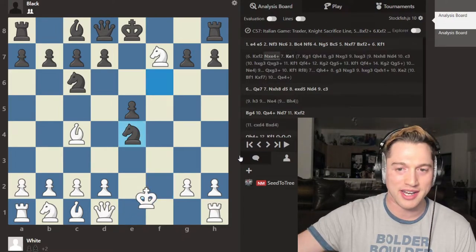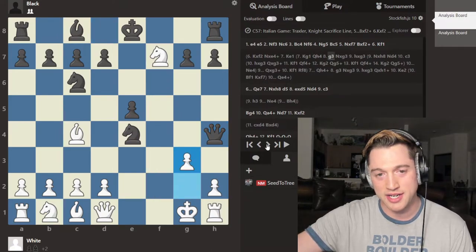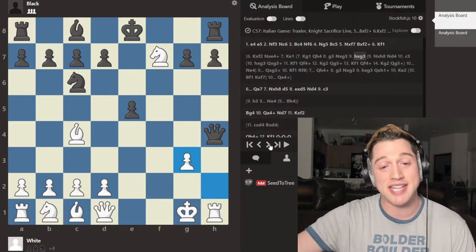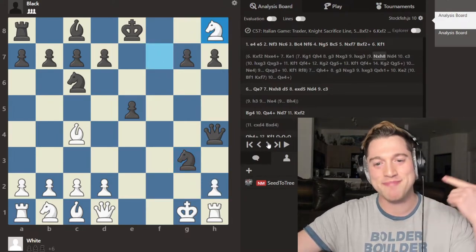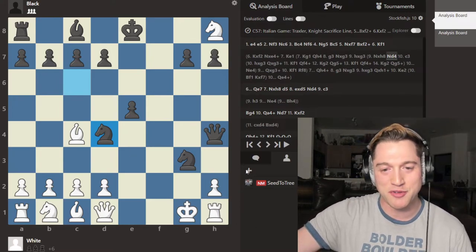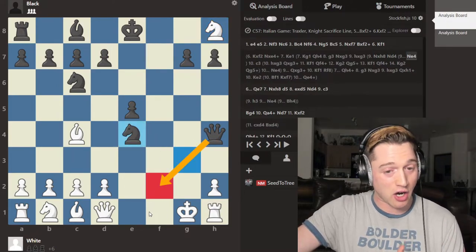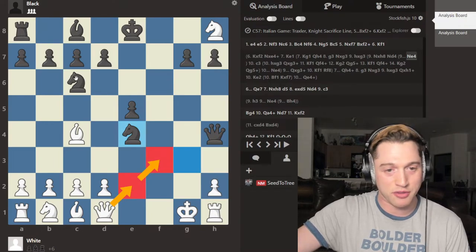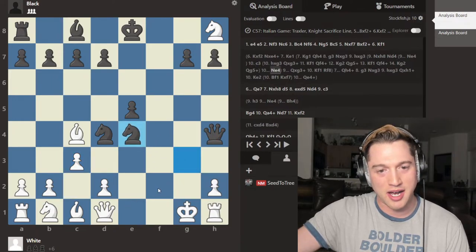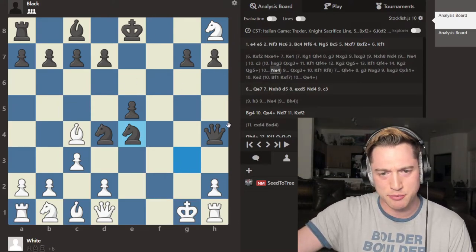If white plays king g1 in this position, there follows queen h4 threatening mate on f2, g3 trying to stop it, knight takes g3. It's actually best that white take the rook. Then knight d4 — this is a super crushing move. You have to understand the purpose: black wants to play knight e4 threatening queen f2 mate, which is hard to stop, but white still has queen e2 and queen f3. Knight d4 takes that away. After pawn to c3, knight to e4, white can basically resign — there's just no stopping these. White can try to delay, but white's in huge trouble here.